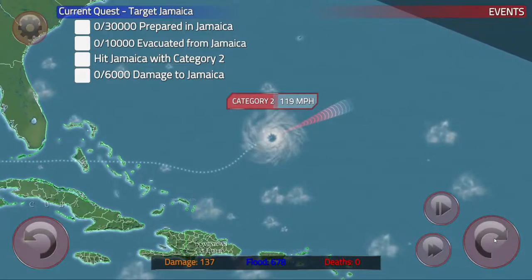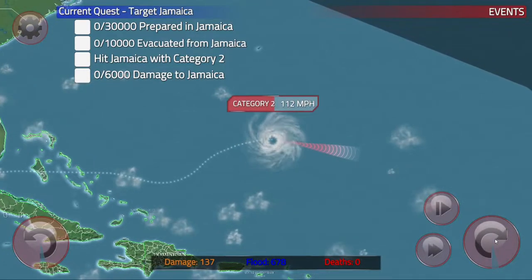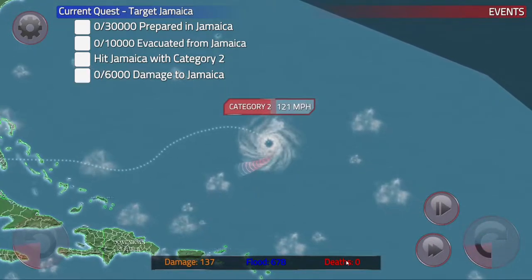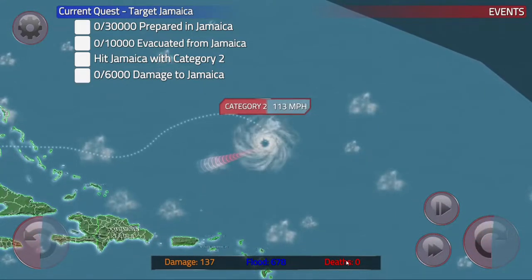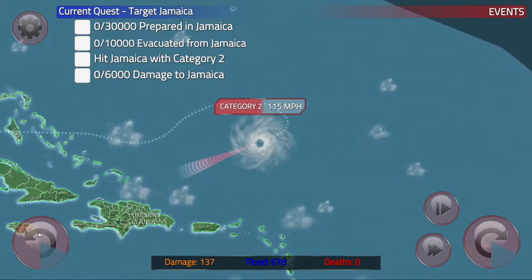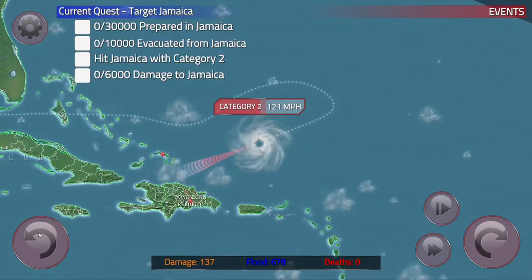We're going to have to grab some more clouds, do some water vapor, and just make a U-turn and go right after. Sharp turn — look at this hurricane turning on a dime. Nature would be even scarier if it could do stuff like this. Could you imagine watching a hurricane just whip around 180 degrees and come right back at you?